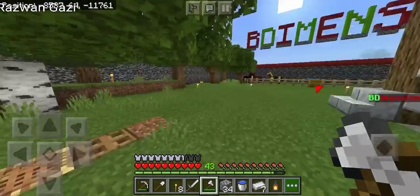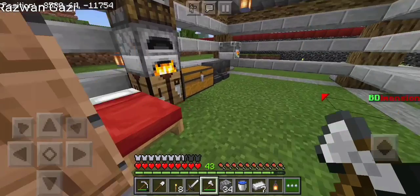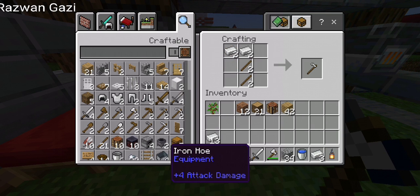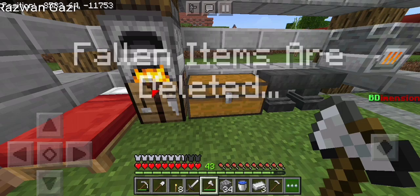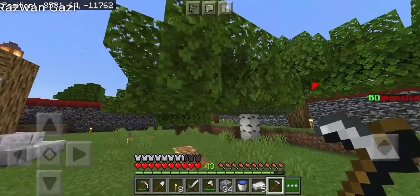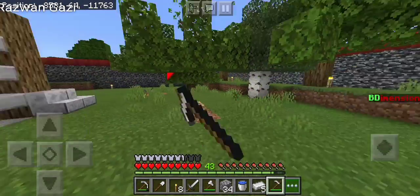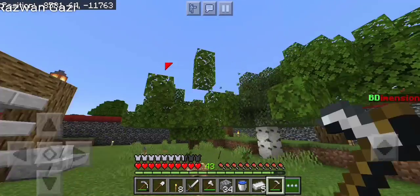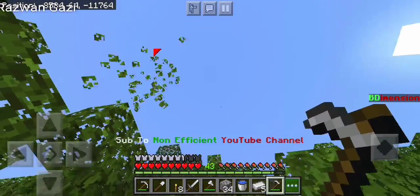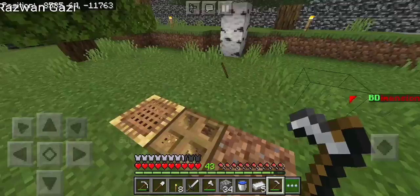No problem, I'll cut this tree. In the 1.16 update, the hoe can cut trees faster than anything else — I think even faster than shears. Let's try. Oh, that's so fast, it's like I'm in creative mode! Okay, a lot of leaf things. I'm in an infinite world but still, the more you grow the more you get.